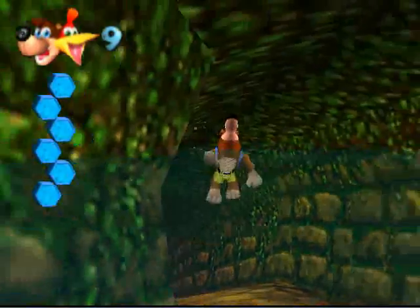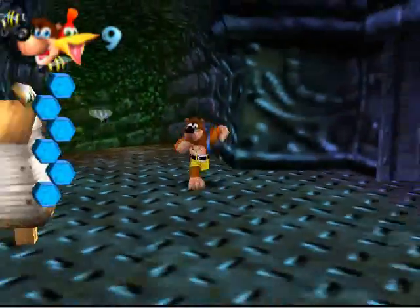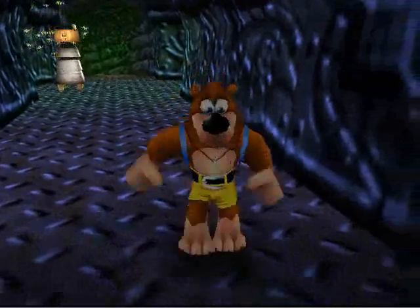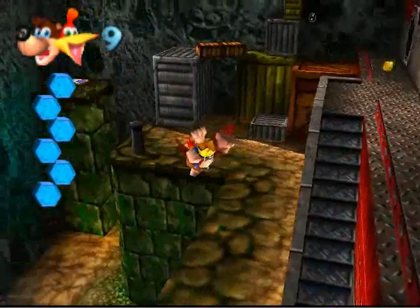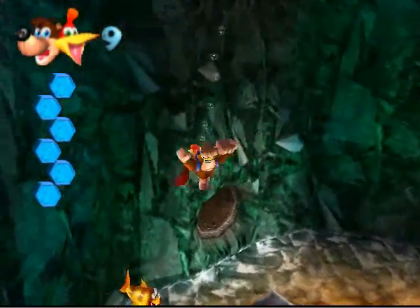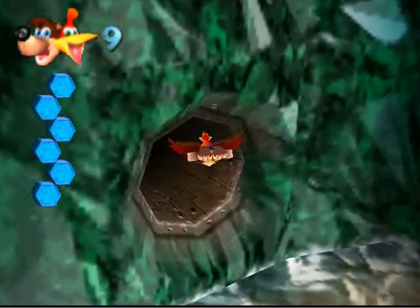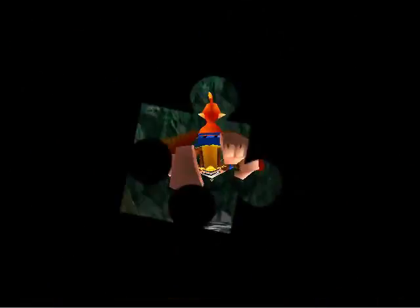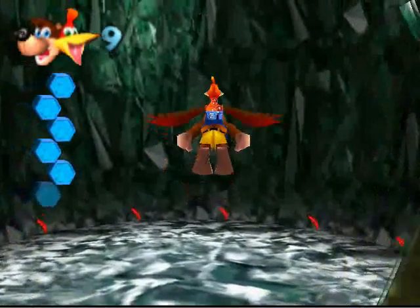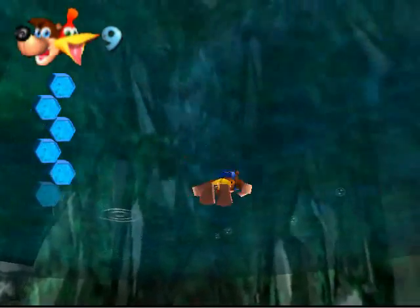Now that this is done, we're not going to Treasure Trove Cove quite yet. We're still going to go ahead and get the third cheat. This one is actually a bit more complicated than the other two, and as it should be, because we're talking about a cheat that doubles the amount of precious gold feathers that you can carry. We're going to kick it in overdrive in the next couple of worlds.